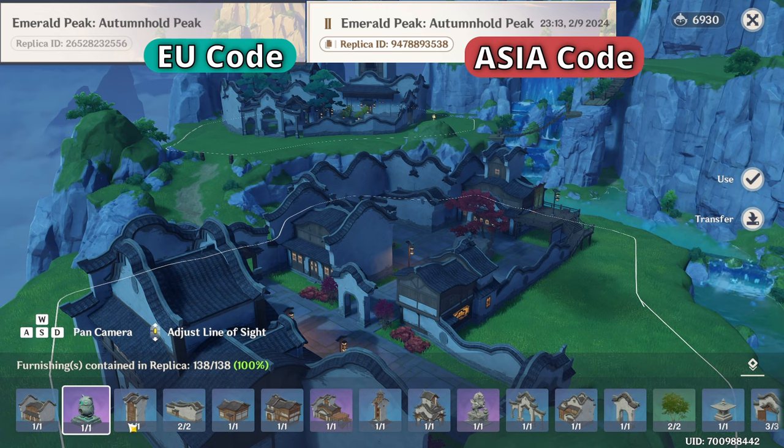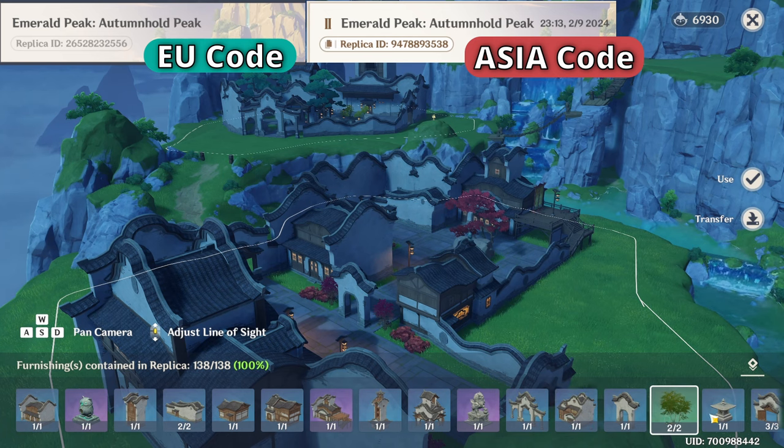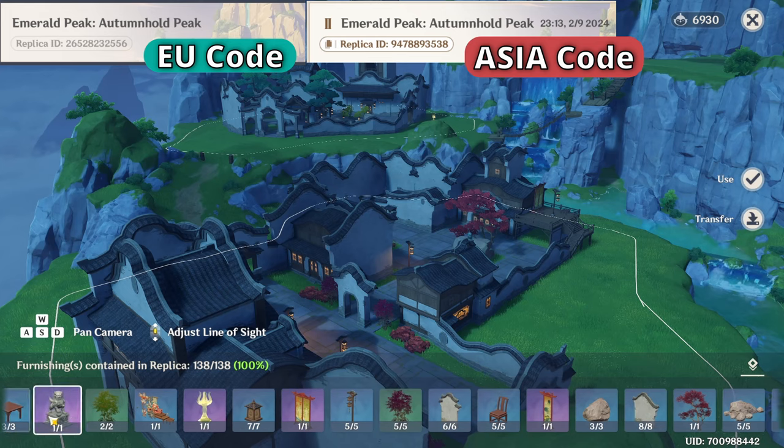There you have the replica codes and the furnishings that I used. If you want the list of furnishings in text form, I always link it in the description box — it will take you to a Google document and it's very straightforward.